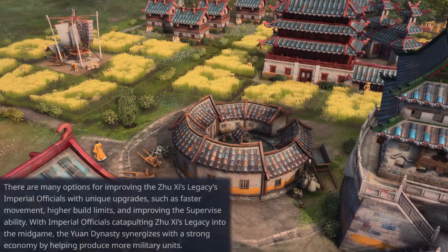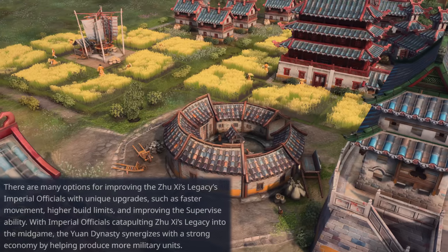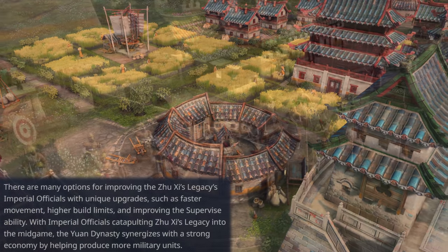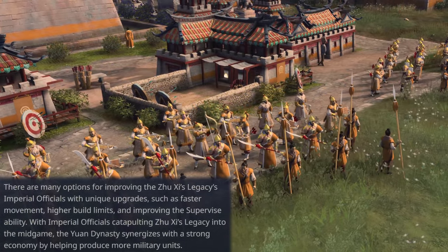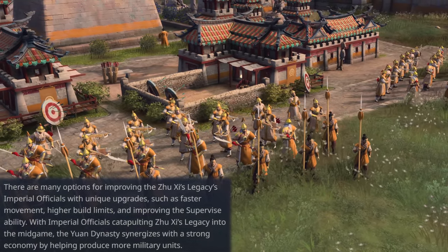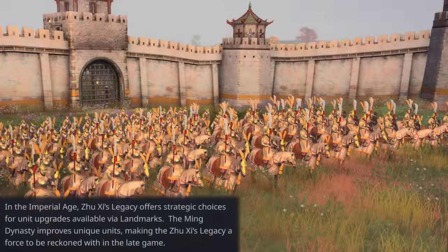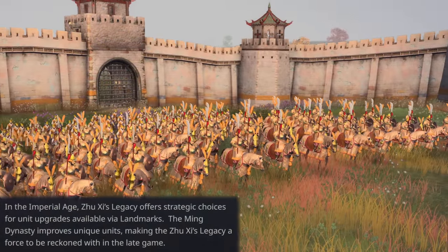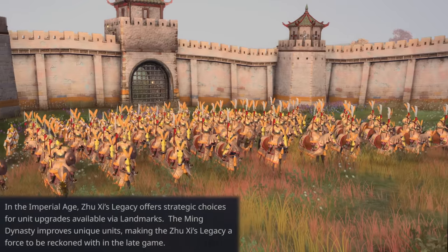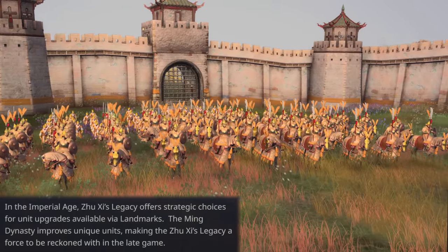There are many options for improving Zhu Xi's Legacy's imperial officials with unique upgrades, such as faster movement, higher build times, and improving the supervisability. With imperial officials catapulting Zhu Xi's Legacy into the mid-game, the Yuan Dynasty synergizes with a strong economy by helping produce more military units. In the Imperial Age, Zhu Xi's Legacy offers strategic choices for unit upgrades available via landmarks. The Ming Dynasty improves unique units, making Zhu Xi's Legacy a force to be reckoned with in the late game.